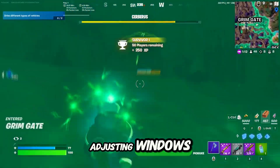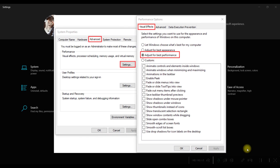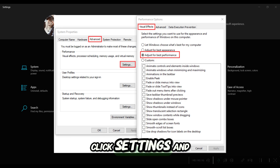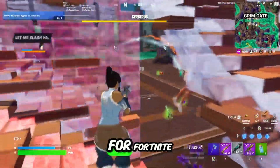Another trick is adjusting Windows for the best performance. Open Control Panel and go to System Security and System. Click Advanced System Settings. Under Performance, click Settings and choose Adjust for Best Performance. This disables unnecessary visual effects, freeing up resources for Fortnite.